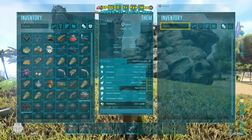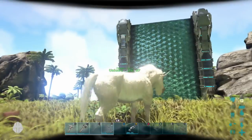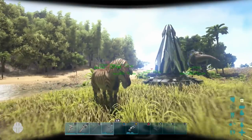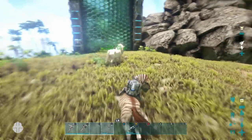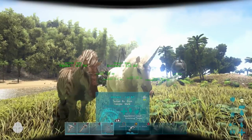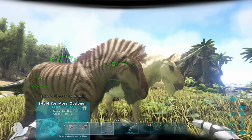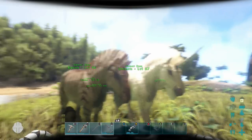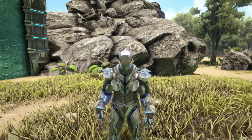These are the base stats once tamed: 720 health, 952 stamina, oxygen, food, and melee damage are all pretty solid, and movement speed starts at 120. The stamina on these guys is just unbelievable — they can run for long long periods without getting tired, which is so useful. I would definitely recommend leveling up movement speed for these guys, especially since the special saddle is actually a little mobile crafting station, which is going to be the most useful thing — great for building up in your ARK world.